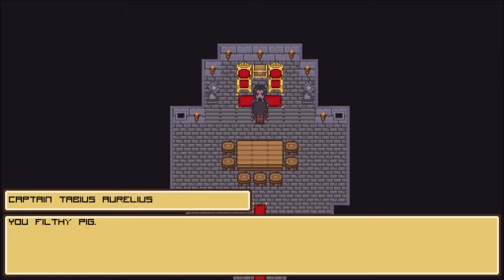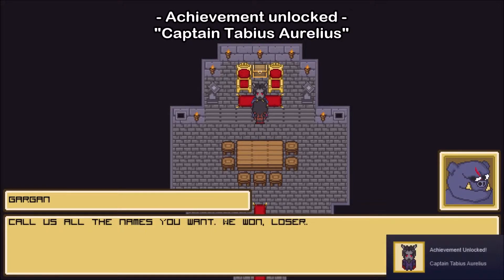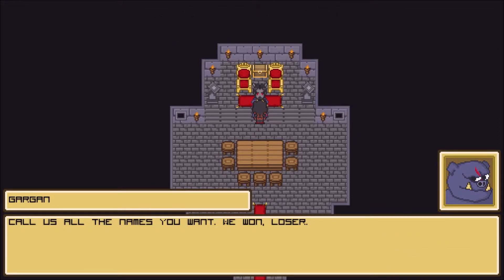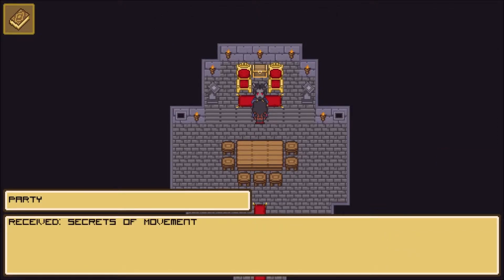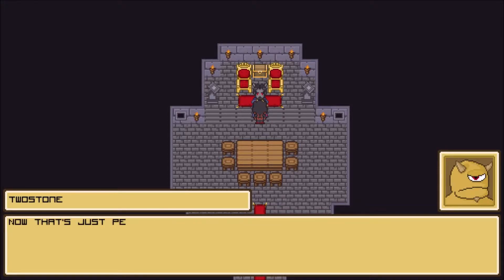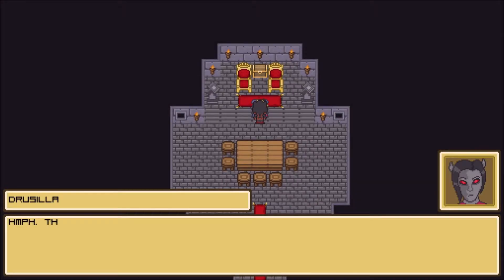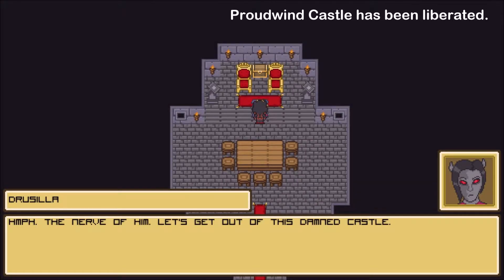You filthy pig, you filthy race traitor. And we got the She-Man — Captain Tavius Aurelius. Call us all the names you want. We won, loser. Received Secrets of Movement. We are taking your book too, and I don't even like books. Now that's just petty. The nerve of him. Let's get out of this damn castle.